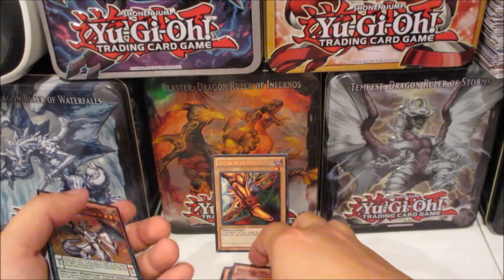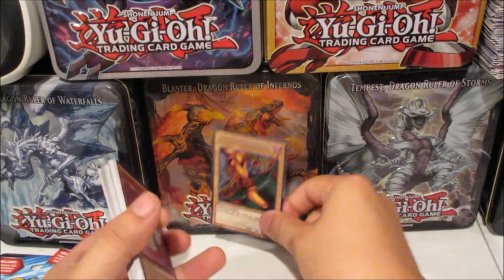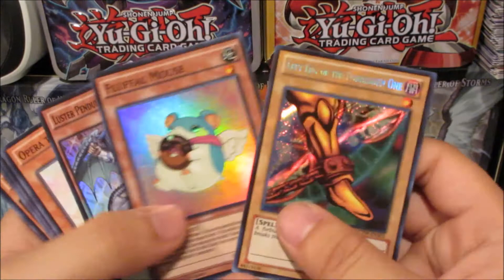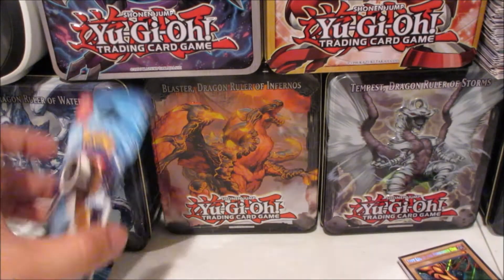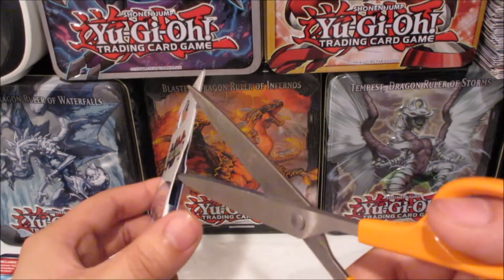Overall the Yu-Gi-Oh! opening was pretty great. We got our foil Fluffy Mouse and Luster Pendulum the Dragon Slayer, which was really nice. Now let's move on to the Pokémon stuff — really excited to see what we get from just two packs.